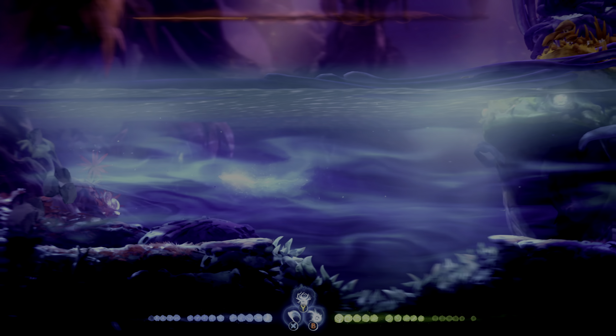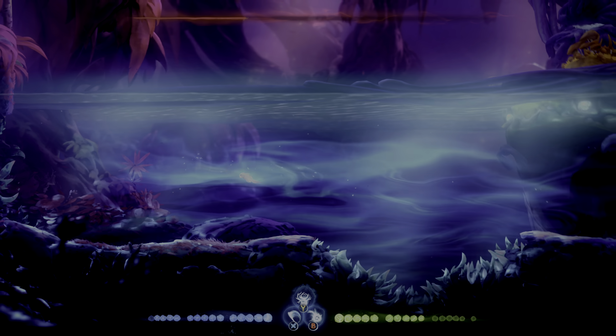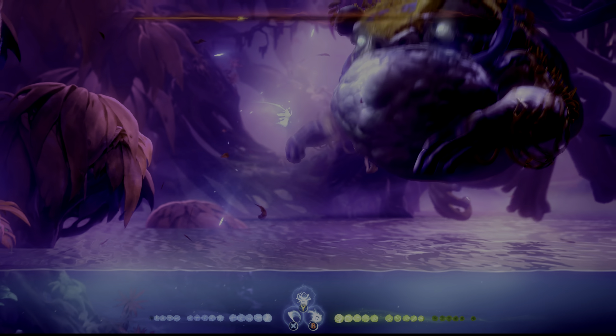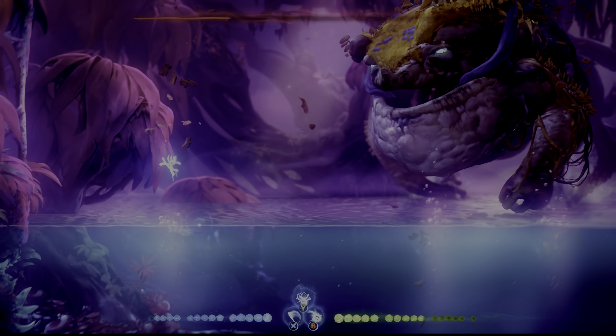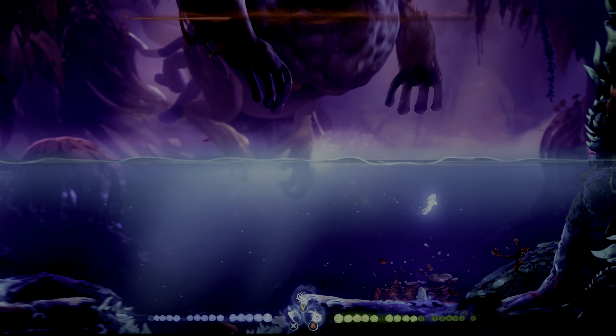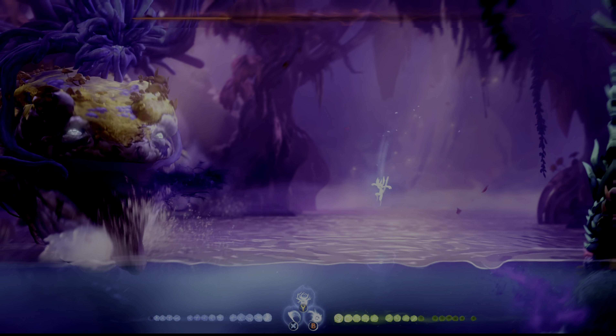Eventually, the Ouroboros will stretch its arms and kind of trap you underwater. I do not recommend spamming the water dash. Instead, I recommend water dashing, waiting until you get pulled back a bit, and then water dashing again. The reason for this is because there are spikes lining both sides of the walls, so you do want to be careful.